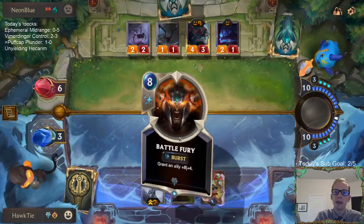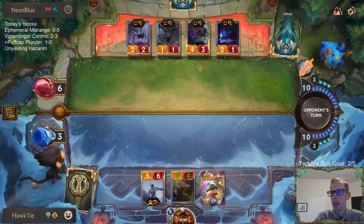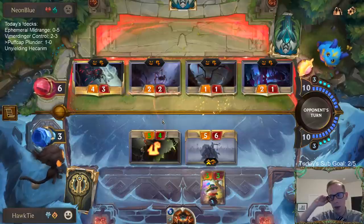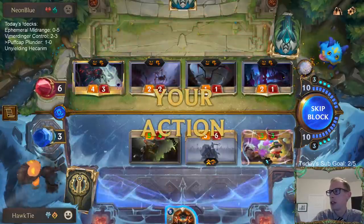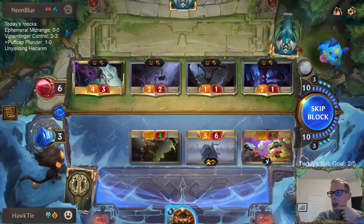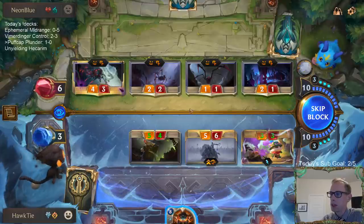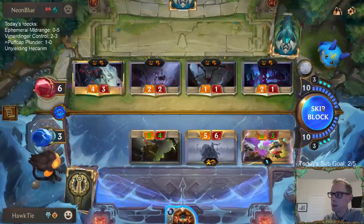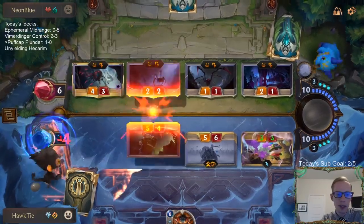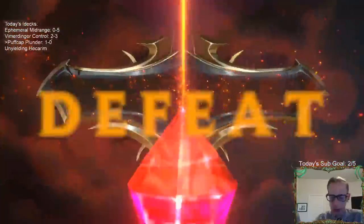The next game, we were going to have lethal attacking but we drew lethal puff caps the turn we were going to kill them, and they had nothing in hand. Every game we attacked turn two, turn four — so our Zed never got to attack on turn three. My opponents kept having turn-one plays like Teemo, Omenhawk, Fizz. It was just games that were real close and we just lost. Doesn't mean the deck is horrible.